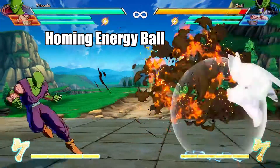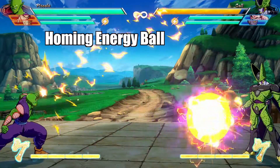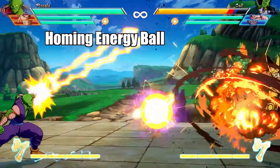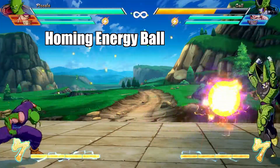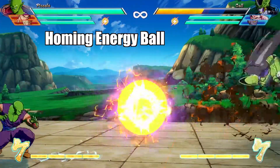His final special is a homing energy ball. This attack makes a small ball of energy fly slowly across the screen. This move is not very powerful, but can be a good way to confuse opponents. The only problem is this move can be destroyed easily with other key attacks or a simple dash attack, so use it carefully.